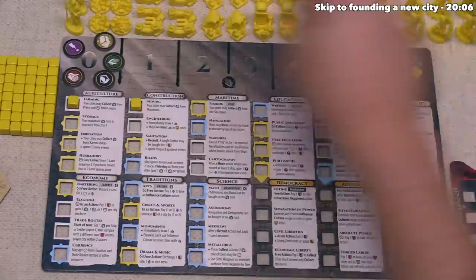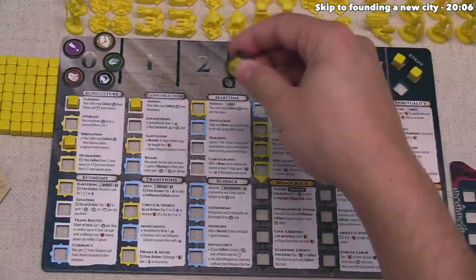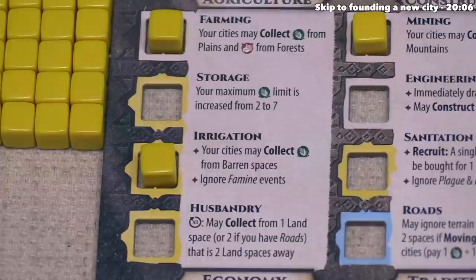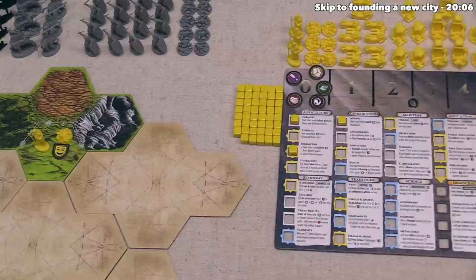They are going to take irrigation by placing the cube over here. Since that has a yellow border, they are going to take one mood token from the supply. When you take these and put them near you, it doesn't matter which side is facing you — it is simply a mood token you can use for various effects in the future. Since the Celts just advanced into irrigation, their cities can now collect food from barren spaces for the rest of the game, and they also ignore famine events.